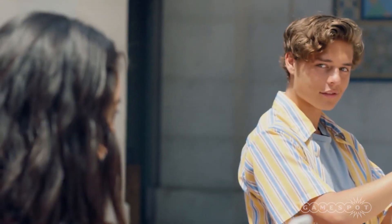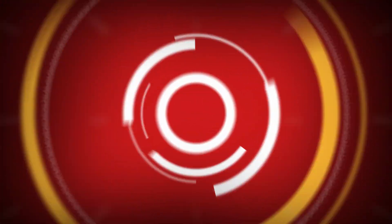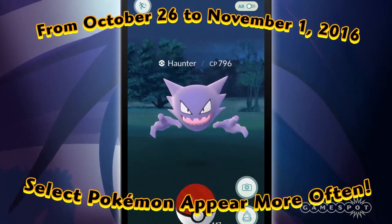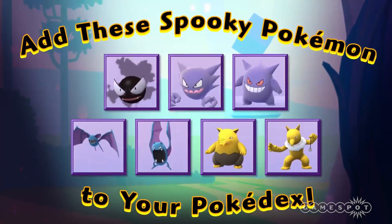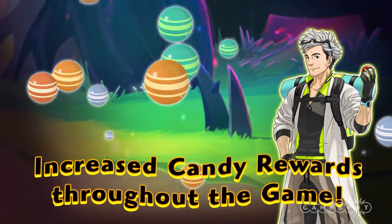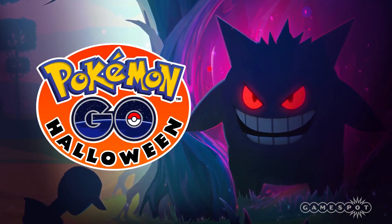The Pokémon Go news doesn't stop there though, because an in-game event for Halloween is on the way. Between October 26 and November 1, you'll find more spooky Pokémon out and about, like Drowzee, Gastly, Gengar, and Haunter. Oh, and Zubat — because if there's one thing Pokémon Go really needed, it's more Zubats. You can also earn extra Pokémon candy during the event, so if you were thinking of diving back in, now's the best time.